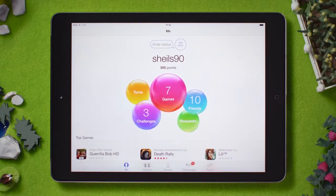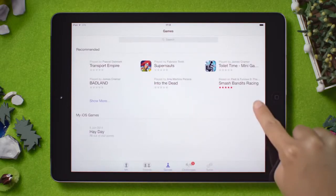To do this, tap on the Games icon. From here, find Heyday.